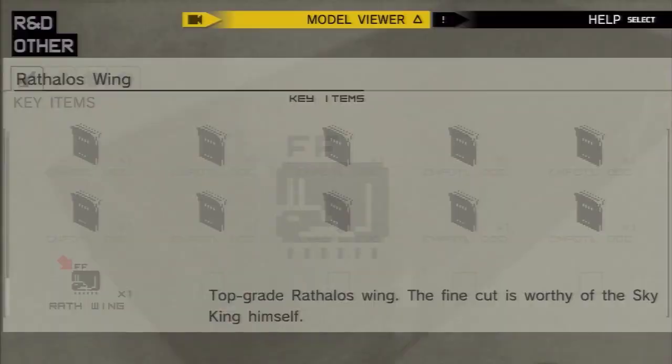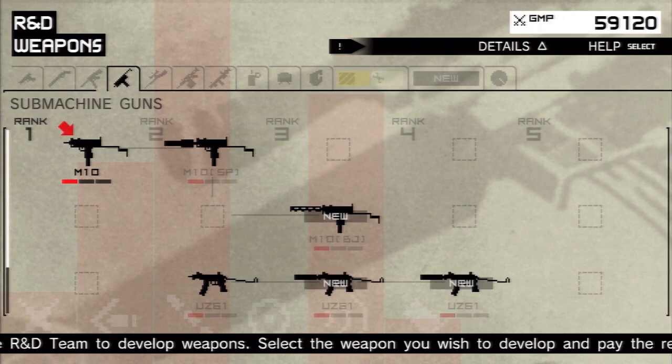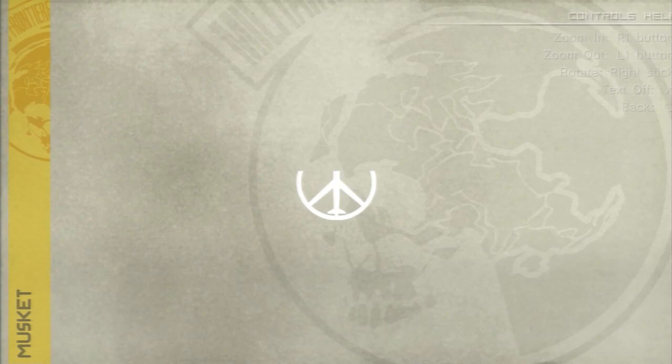I will show what the Rathalos wing can make you. I always think it's under sniper rifles, but it's not — it's assault rifles. It makes you the musket from MGS4, the Matchlock musket that shot tornadoes. That's what the Rathalos wing gets you.